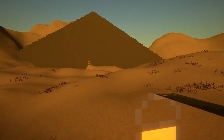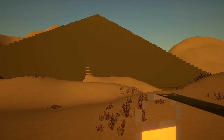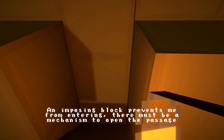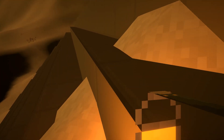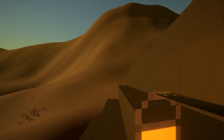It's so sensitive, this mouse. I'm guessing where the pyramid looks a little bit different, that's where I'm going. I can go in. I can go up. An imposing block prevents me from entering — there must be a mechanism to open the passage. Well, I'm guessing maybe I can go up a little bit here. Can I jump? I'm going to try running around the back of the pyramid.